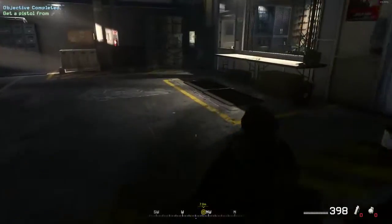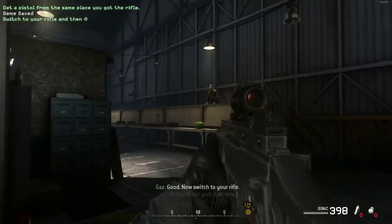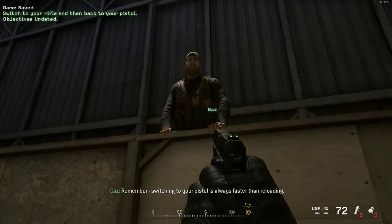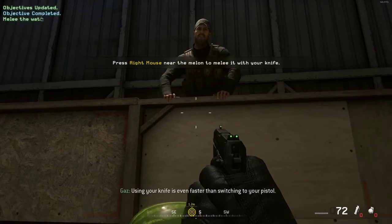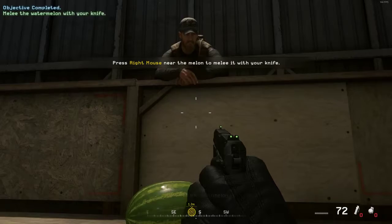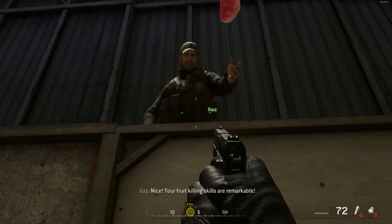Now go get a sidearm from the armory. Good. Now switch to your rifle. Now pull out your sidearm. Remember, switching to your pistol is always faster than reloading. Using your knife is even faster than switching to your pistol. Knife the watermelon. Nice — your fruit killing skills are remarkable.